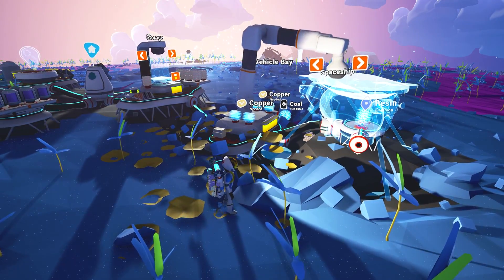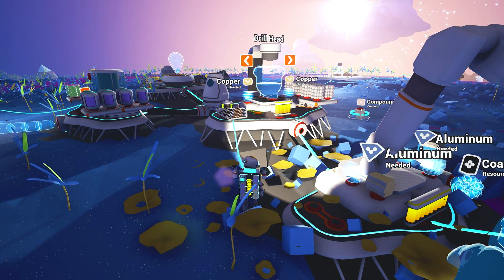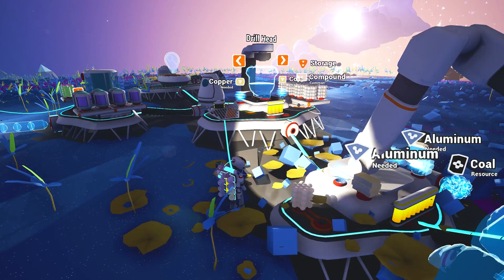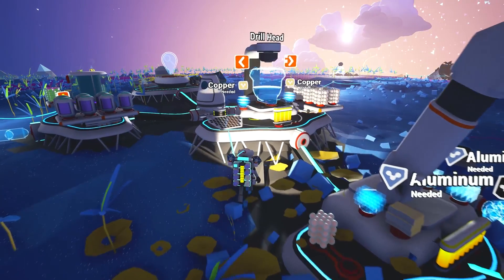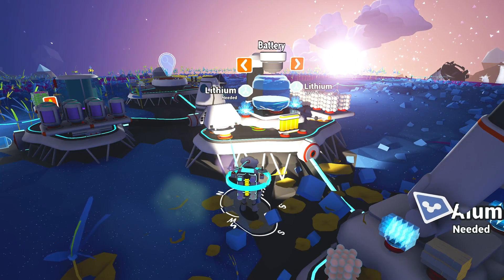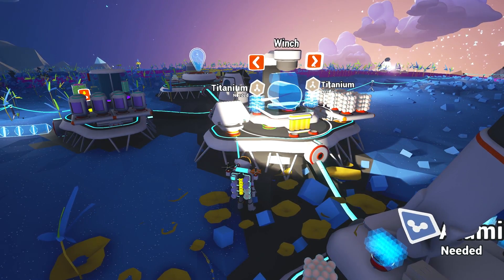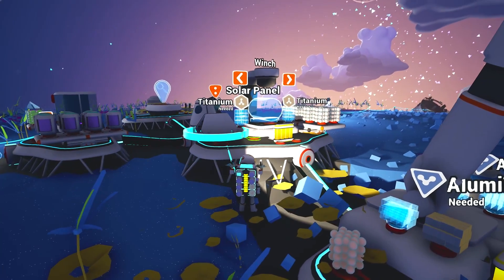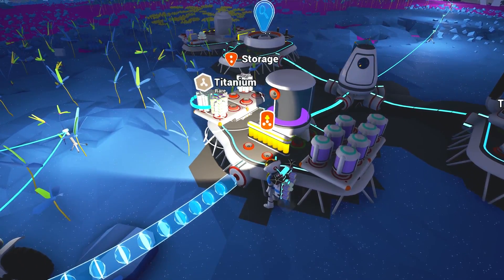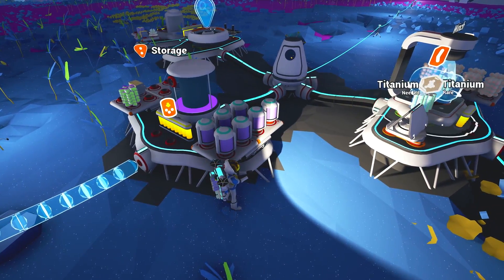Let's look at the build menu - shuttle, truck, spaceship, rover, truck. Let me check if the winch is in here. I'll pin the drill head - we definitely want to make a drill head, so we need some copper. We also need a battery and lithium. There's the winch - it needs two titanium, and I think we have plenty of titanium. Let me go ahead and make the winch. It might not be something we need right now, but I'm going to make it.